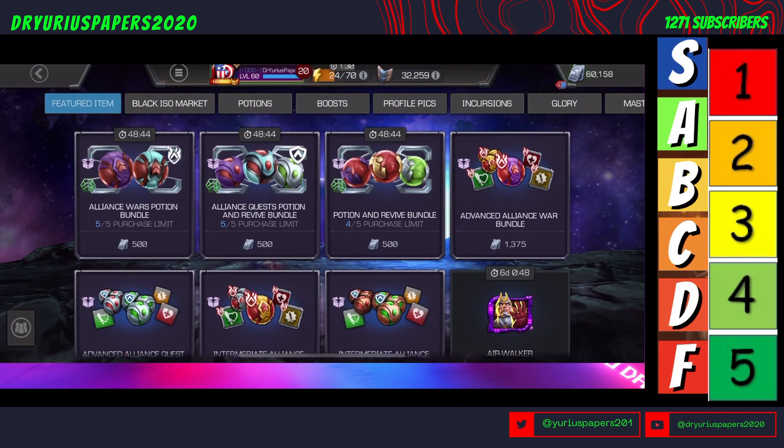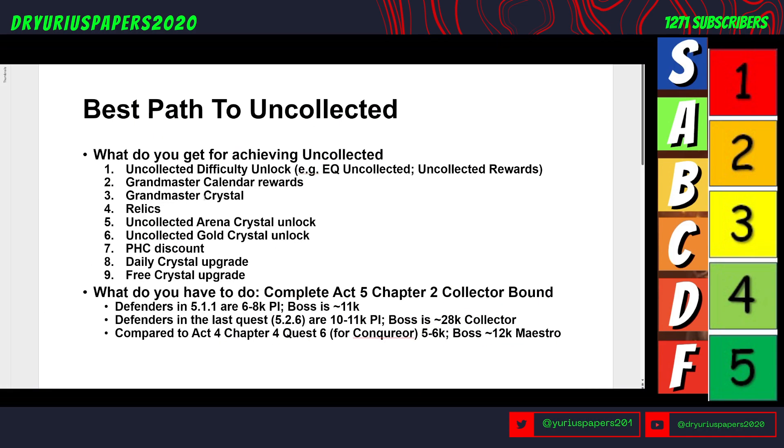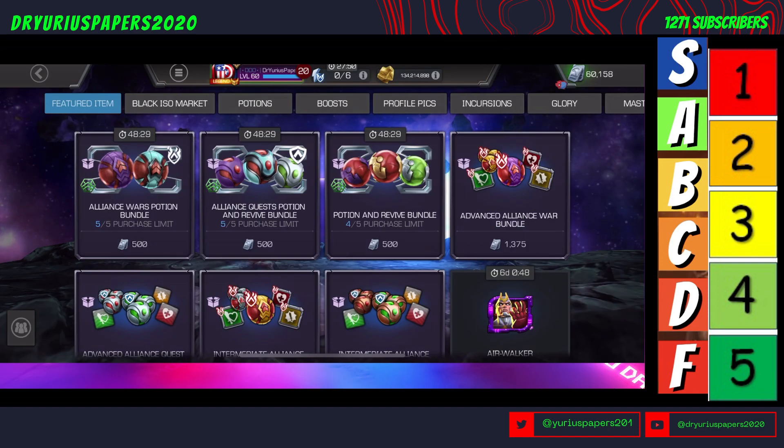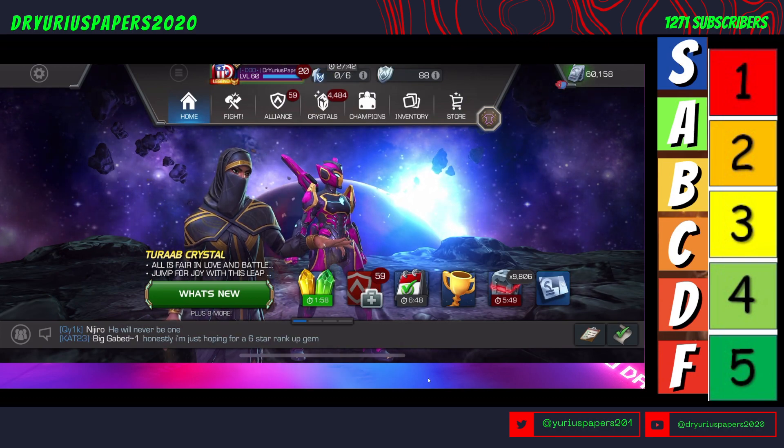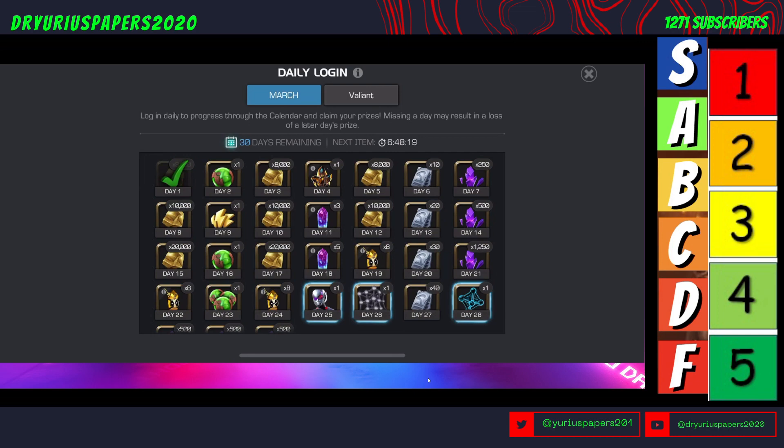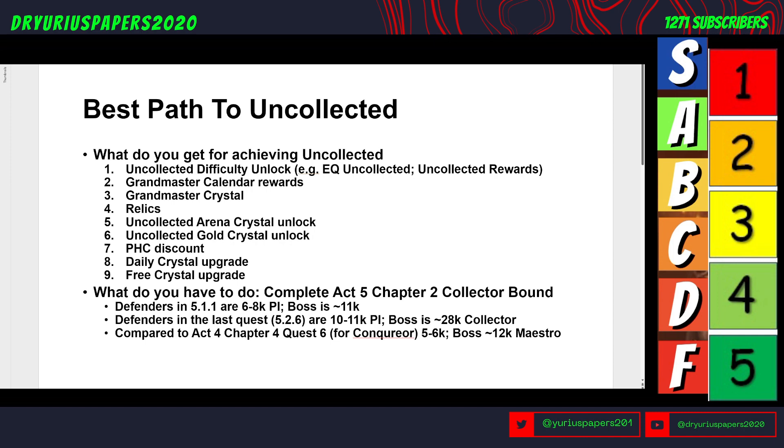Getting back to our list — Grandmaster Calendar Rewards will open up. Here's the calendar. My calendar is a Valiant Calendar, but if you're a Conqueror, you have a Conqueror Calendar, and then you're going to get the Uncollected Calendar. You'll get access to the Grandmaster Crystal, Relics, and the Grandmaster Offer.